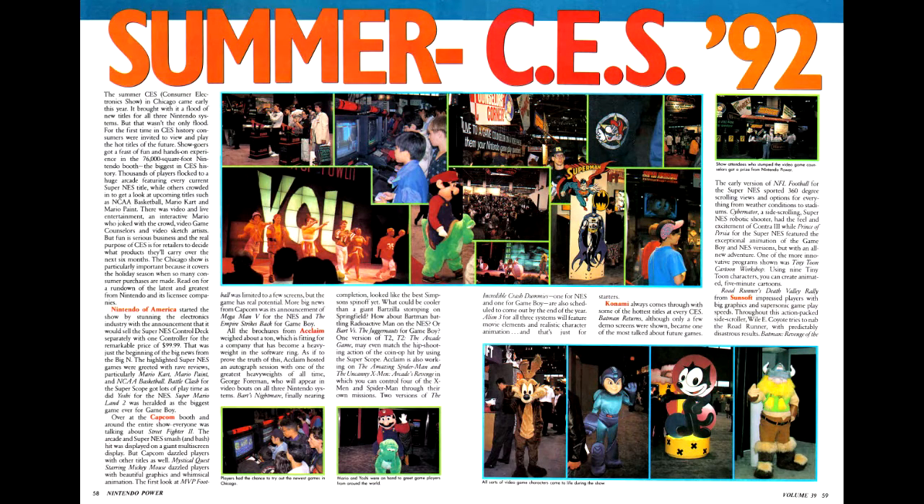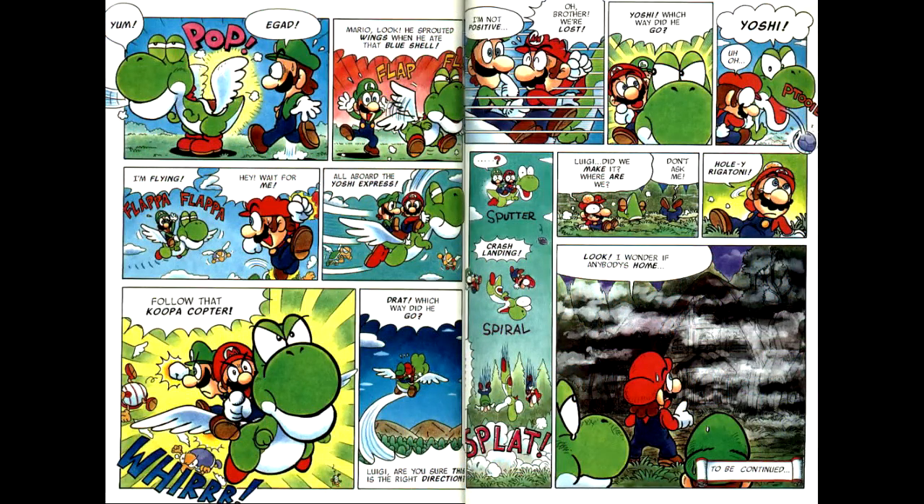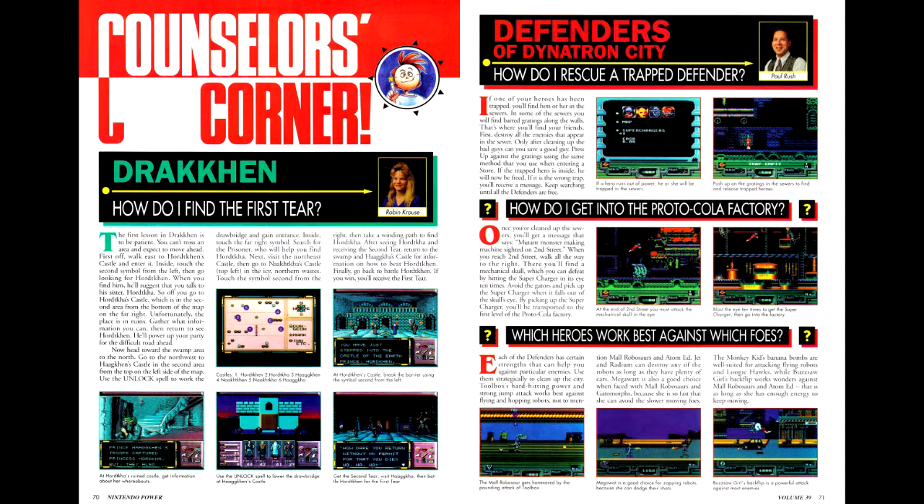Next up is our coverage of Summer CES, with notes on announcements from Nintendo and various other publishers. In Super Mario Adventures, our heroes have bested Bowser and are returning to the Mushroom Kingdom — or would be, if Bowser didn't kidnap the princess again before fleeing into a ghost house, covering a part of Super Mario 3 and World that we haven't covered yet in this comic. In Counselor's Corner, we have tips for getting started in Drakken, along with some tips for solving puzzles in Boxel.